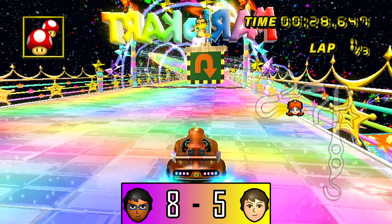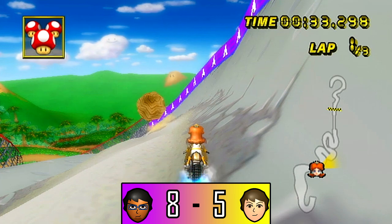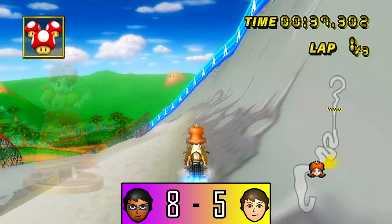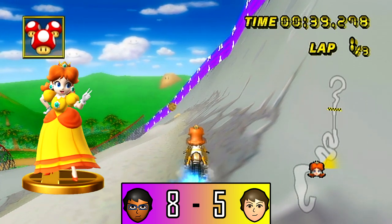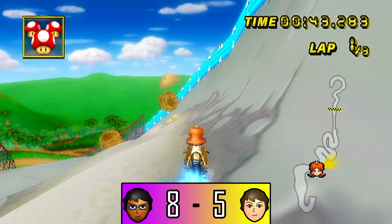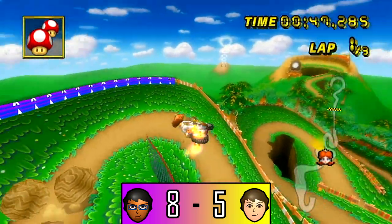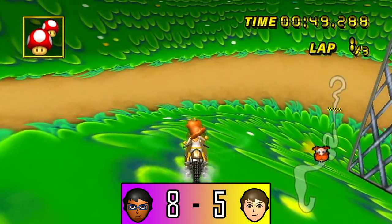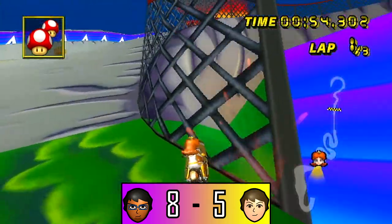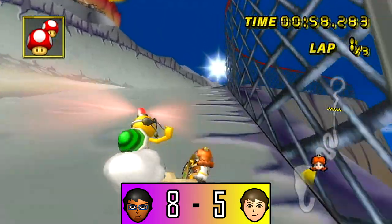Alright, level 9 — we got the DK Mountain glitch. I'm going to use my doubler. I have a little bit of confidence in this one. Let's see if the boulder's going to be my friend. And no. The unfortunate occurrence there.